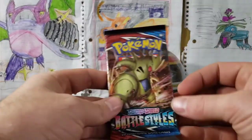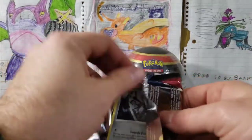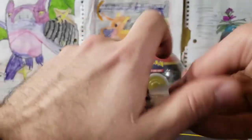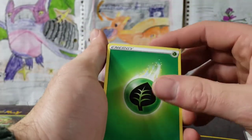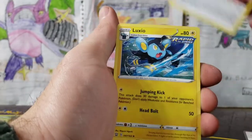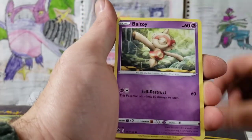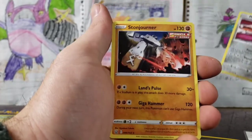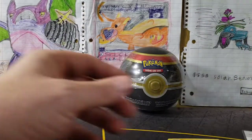I thought we were gonna get a Rillaboom after all that — I was like, we're gonna get the whole evolution line! Battle Styles Tyranitar pack — Tyranitar is beast mode, come at me, everybody knows he's total beast mode. Four from the back, I want to know what's in this Pokeball too. We've got our Grass Energy, Level Ball, Single Strike Energy, Luxio, Pinard, Mankey.